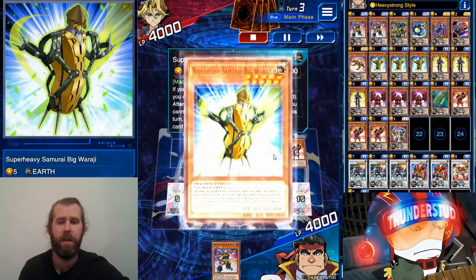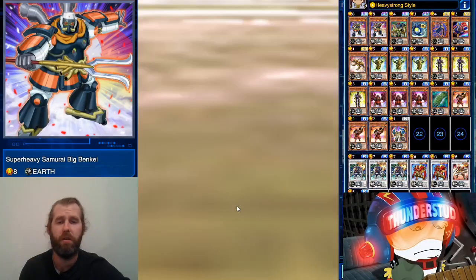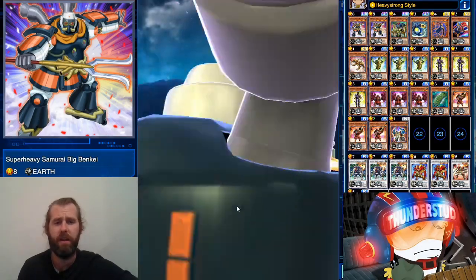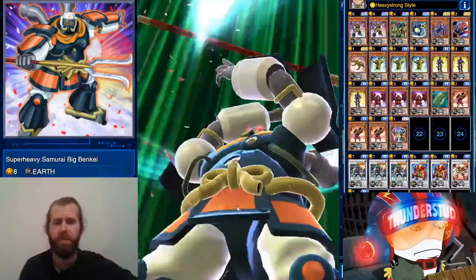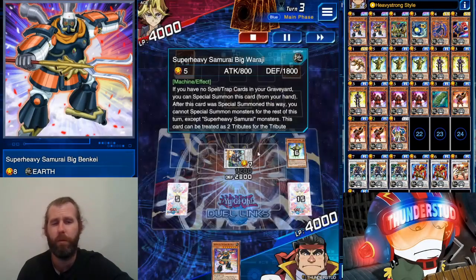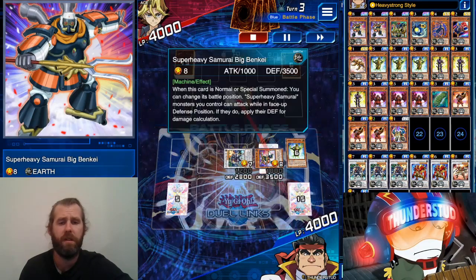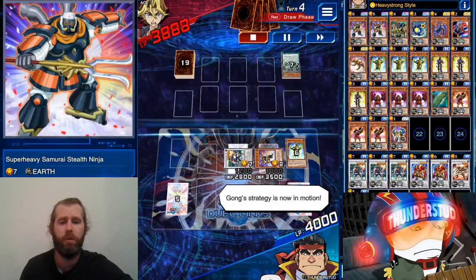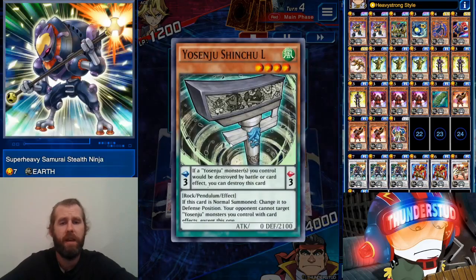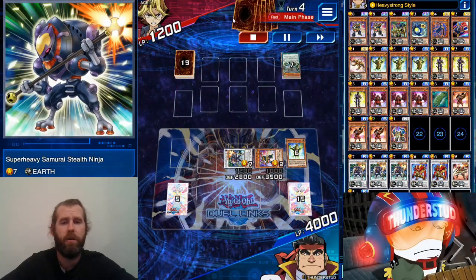He sets just one card — shouldn't be too tough for us. We top-deck a Benki. Guess what — Warashi counts as two tributes for a machine, so Warashi counts for Benki. He's a single-card Benki, super easy to special summon — that's why he's such a great card, just like Flutist, except Flutist is a little better because he gives protection. Benki will flip himself to defense when you normal summon him, so he's always going to be attacking.